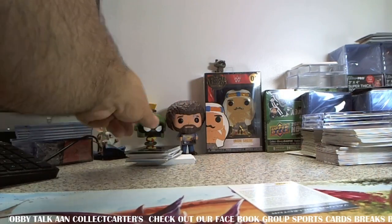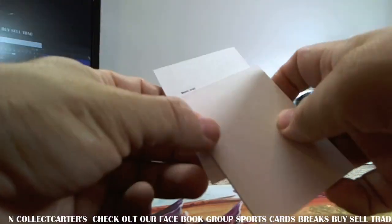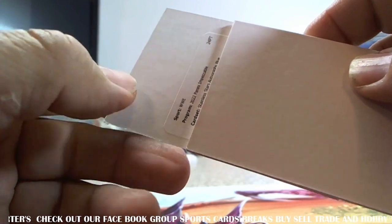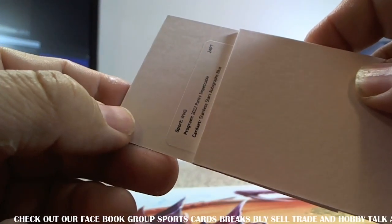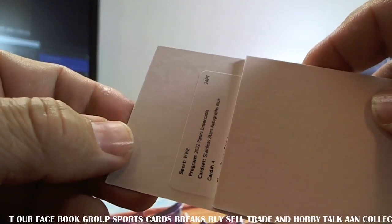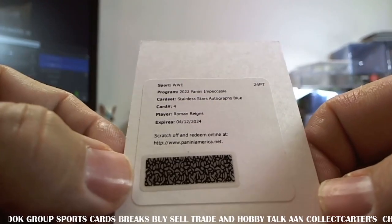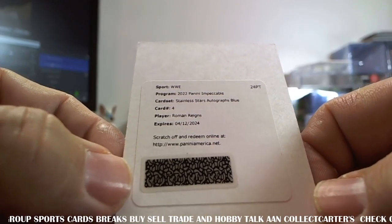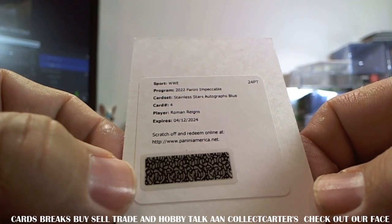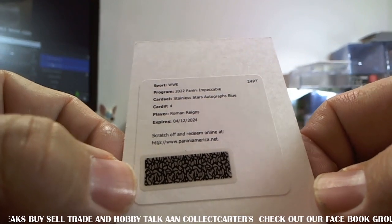Let's see what the redemption is. It is a Panini Impeccable Stainless Stars autographed blue card number four — Roman Reigns! Wow, that is a complete monster.